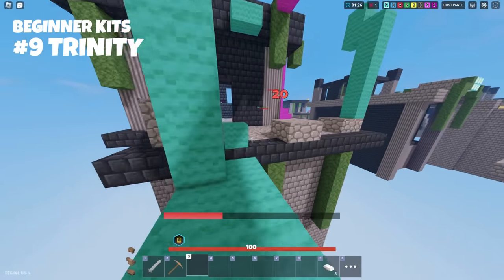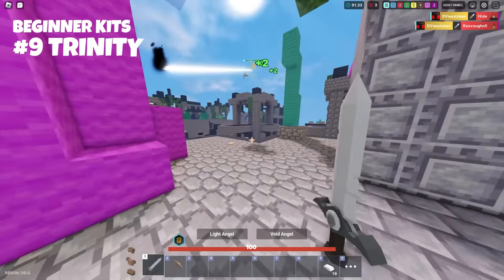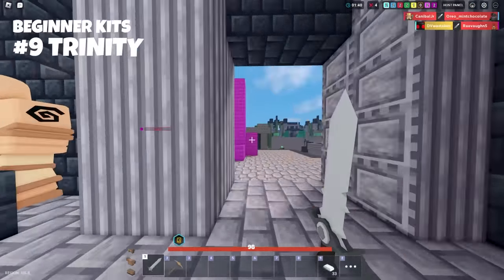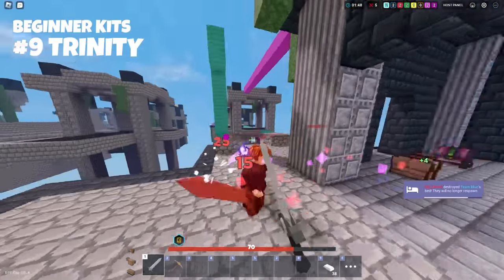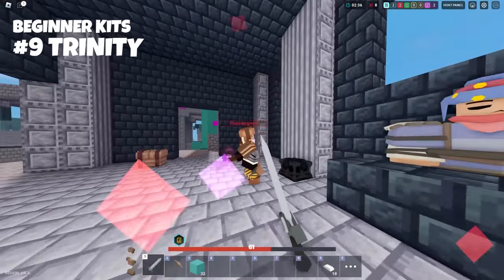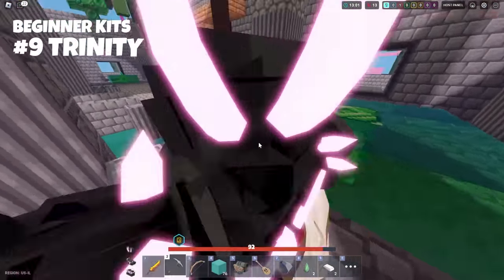Next up at number nine is Trinity. This is a really awesome kit in many ways, but it does require a little bit of skill to use its abilities. After you get three kills, Trinity gives you an option to evolve, and that's when things get spicy — you can start healing yourself or your teammates depending on which path you take. For the average beginner, this kit still gives a slight combat advantage since you're healing as you hit others. The downside is you need those first three kills, which is why it isn't a top five for beginners.